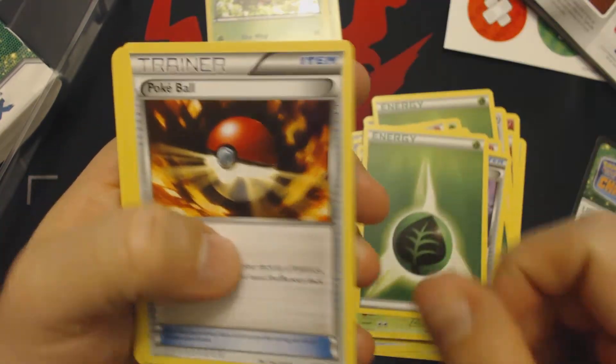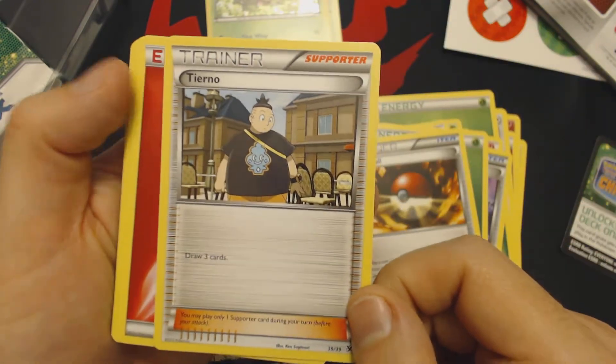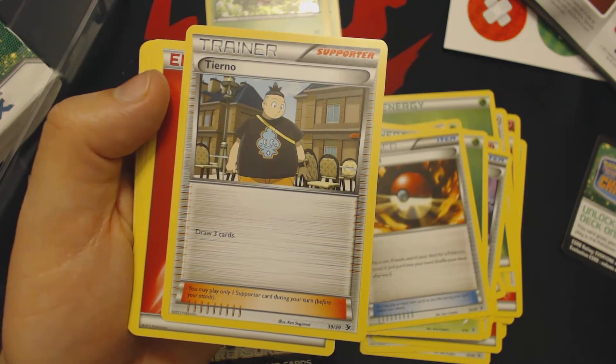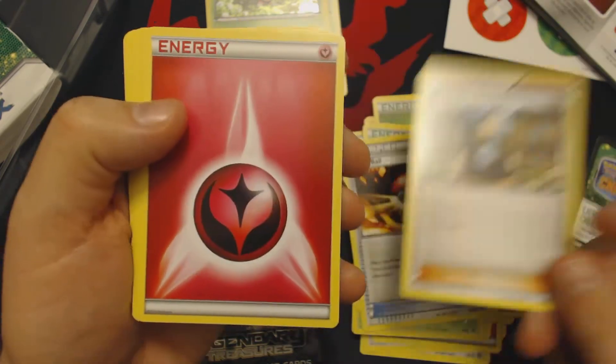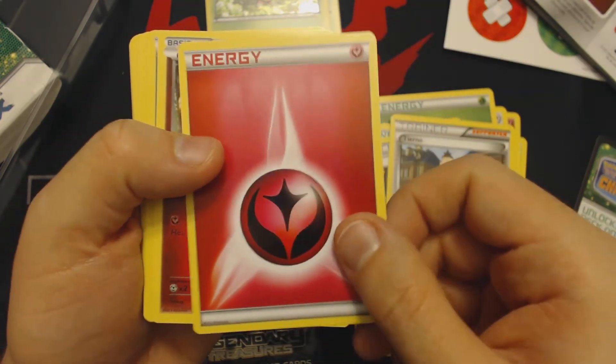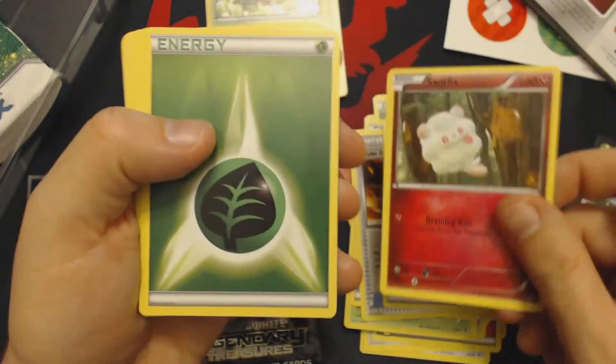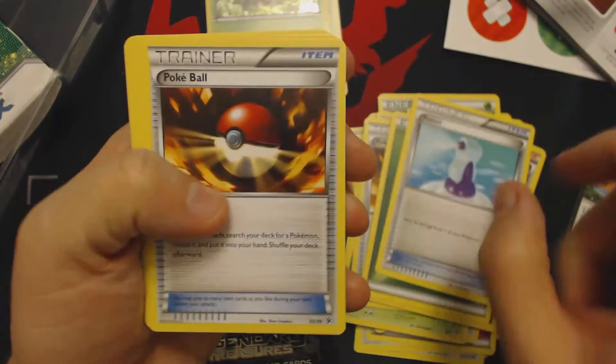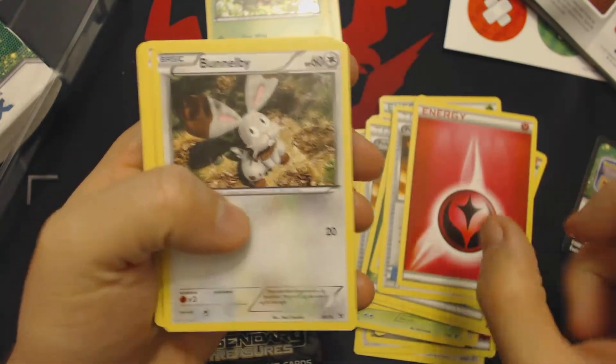Quiladin. Grass Energy. Pokeball. Tierno, who is identical to Charon, but you can play four of them in your decks at least according to current rulings. Fairy Energy. Swirlix. Grass Energy. Potion. Pokeball. Fairy Energy.